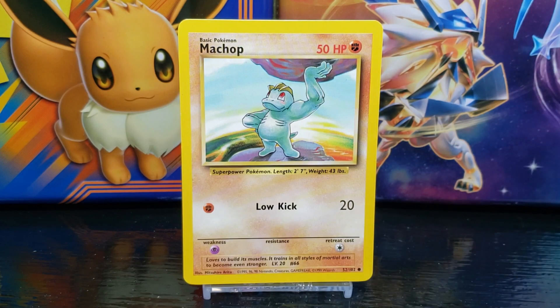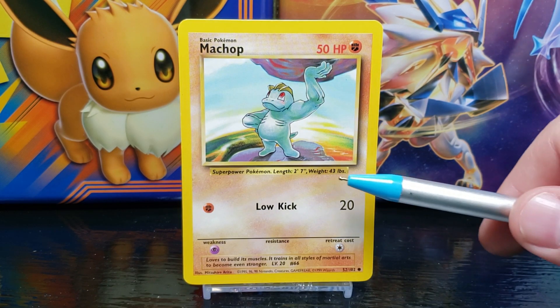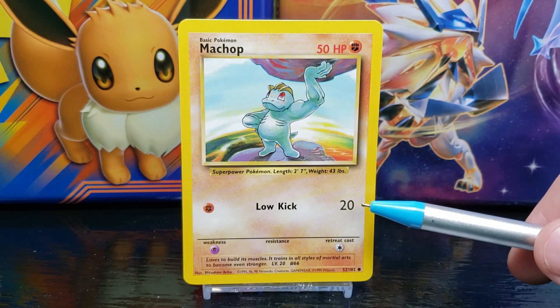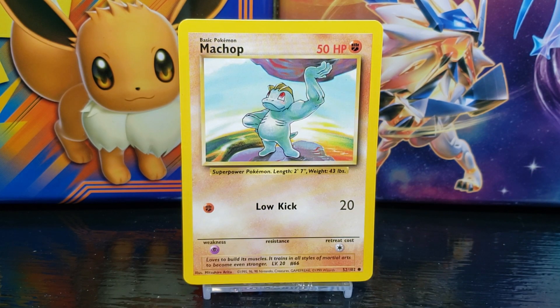Below the card illustration — which we'll take a closer look at in a moment — you have some Pokédex data. Machop is a Super Power Pokémon; its average length is 2 feet 7 inches and its average weight is 43 pounds. Below the data you have the Pokémon's attack moves. Machop has the move Low Kick, which does 20 damage and requires one Fighting energy to use.